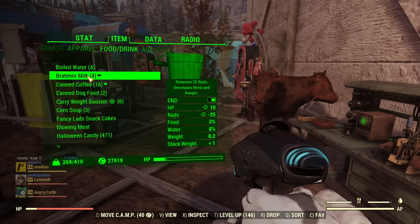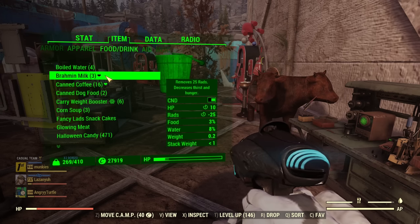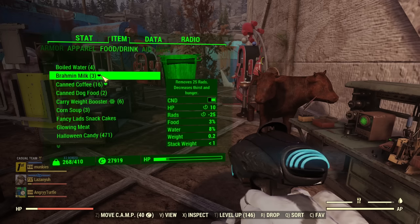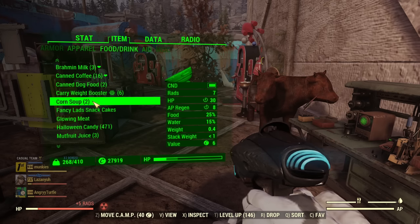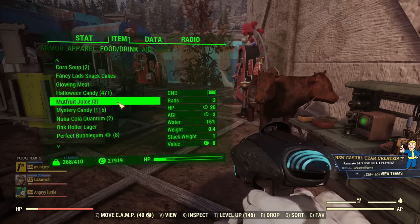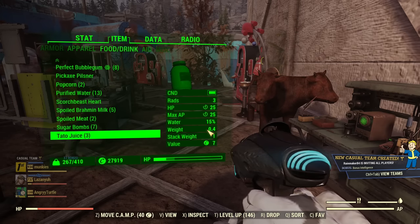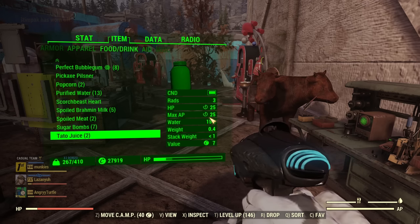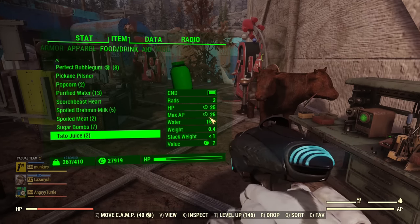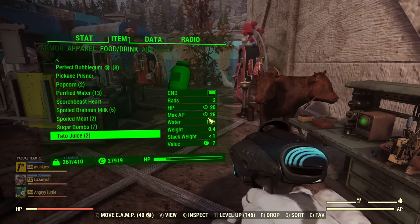Lastly, the food I'm using. Brahmin Milk for radiation management — popping one removes a little radiation, very handy. Then the standard loadout: Corn Soup for extra AP regeneration, Mutfruit Juice for extra Agility, and Tater Juice for max AP boost. Those are super cheap buffs you craft at your camp. Occasionally for a boss fight you'd want Blight Soup to increase critical damage, but you don't really need it for everyday use.